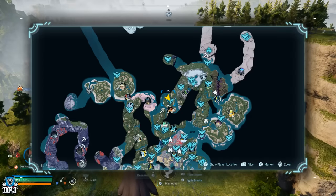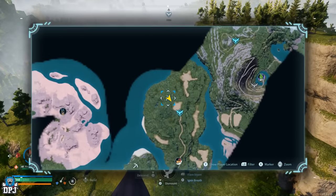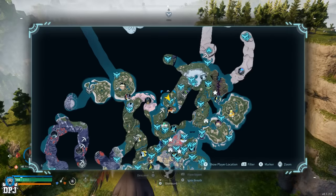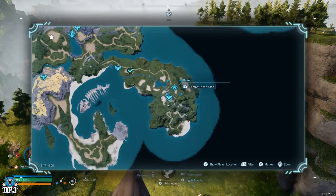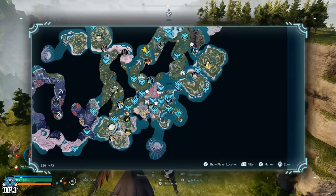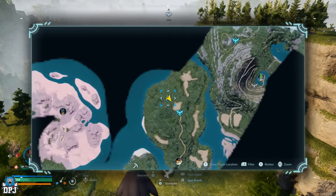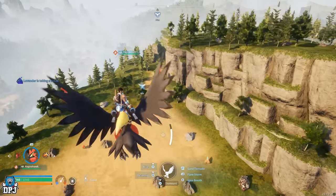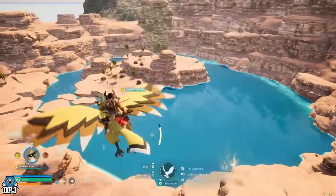This first main base spot has bare minimums like wood and stone, but it has a big flat area. What's amazing is just down nearby the cliff there's a whole group of ore rocks waiting to be farmed when needed. It's one of the best spots I've seen in the game — I probably would have built here if I hadn't already committed to where I first built, and I'm even contemplating moving here.